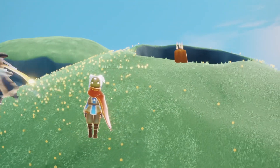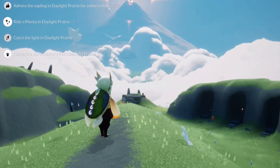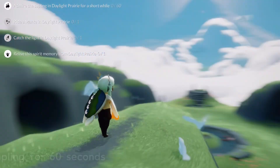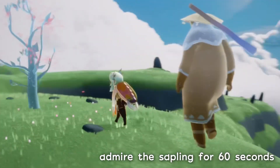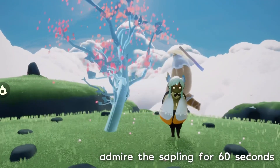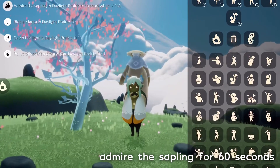Now let's get started on today's daily quests. For today we have: admire the sapling, ride a manta, catch light, and relive the confetti cousin. First up we are going to admire the sapling, which is just over here towards our left side. All we have to do is stand next to this for about 60 seconds, and if you open the quest menu you can actually see the seconds tick down.